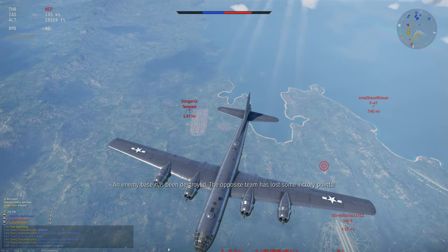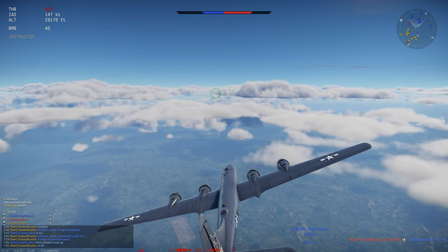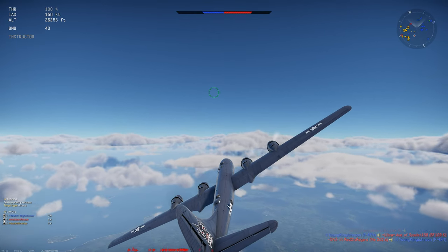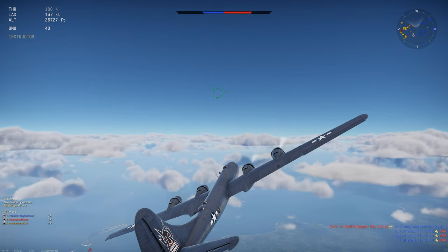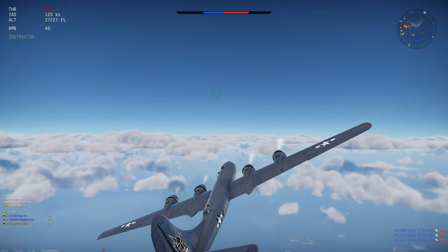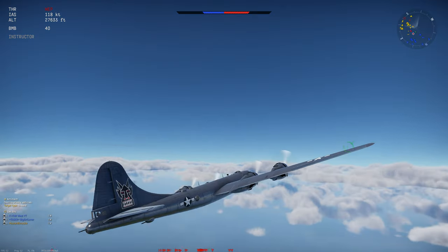That guy in the Tempest is interested. I like to try to keep the tail on them, but we've also got to try to finish the game. Those turrets on the top and bottom were electrically driven with standard .50 caliber guns. The big thing about this airplane, especially early on, was the engine — the 3350. It was unreliable, which made it a little bit harder to use in the field.